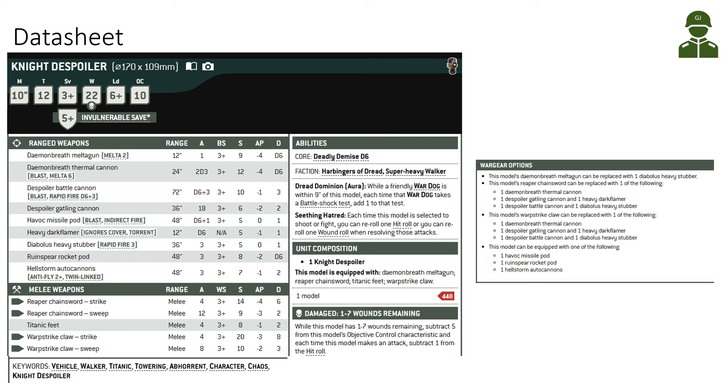There is a huge amount of weapons. For each arm of the Despoiler you have a selection of Heavy Weaponry — the Daemon Breath Thermal Cannon, the Despoiler Battle Cannon, or the Despoiler Gatling Cannon. You also have Melee Weapons, a secondary weapon on the top of its head, and either the Meltagun or the Diabolus Heavy Stubber as a side weapon.